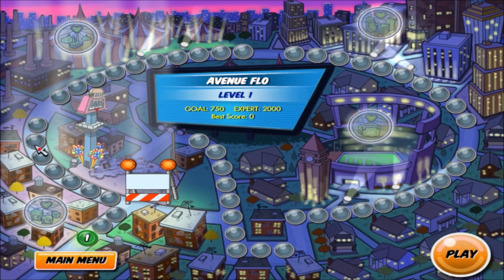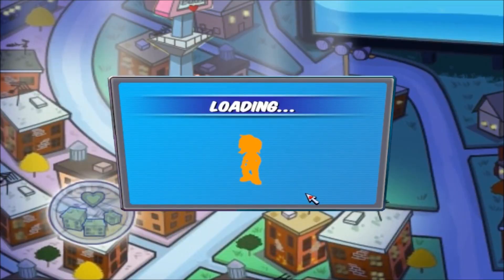And all these levels — looks like 40. It might end up being 50 as usual. Level 1: Albany Flow. Gold 750, Expert 2000. Okay, let's play.